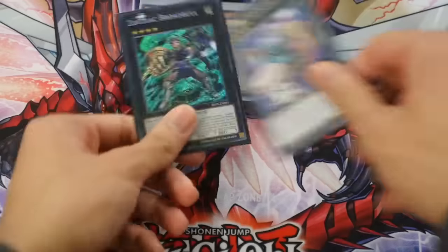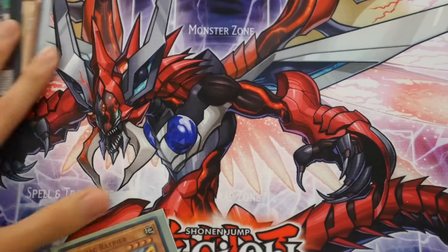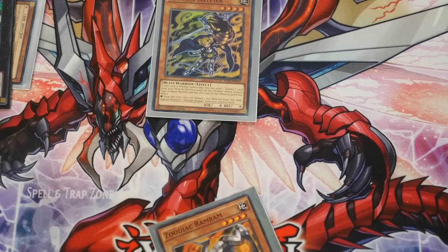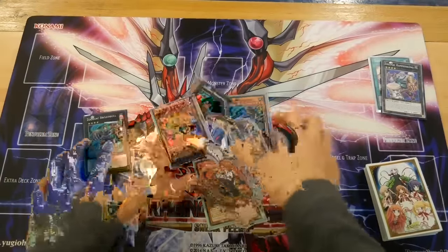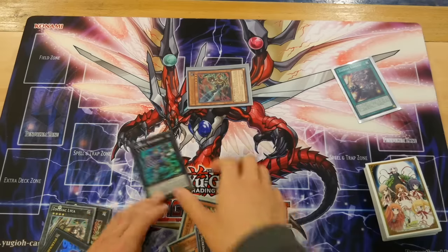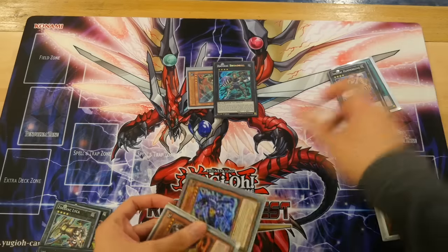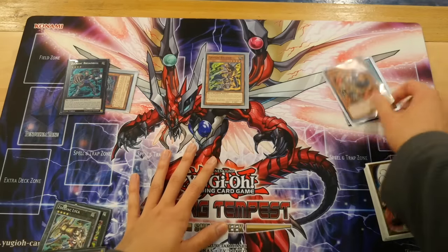With Broadball, you then search out your Rappia and normal summon Rappia, using its effect in which you want to send Ramram to the grave. So to recap: you have Barrage, you pop it, summon Fireblade, go into Hammerkong, then go into Broadball, detach and search out Rappia, normal summon Rappia, activate effect, send Ram to grave.